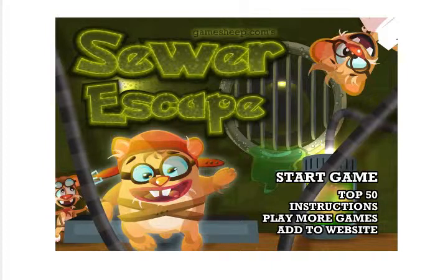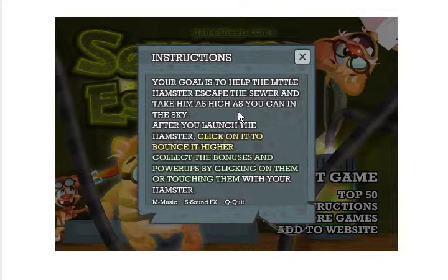Not sure what this thing over here is — it looks like it's on fire. The goal is to help the little hamster escape the sewer and take him as high as you can in the sky. That doesn't much of an objective.